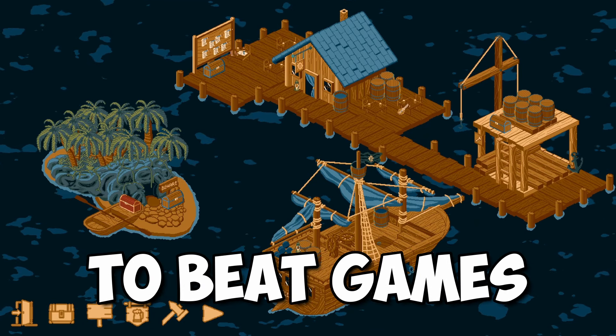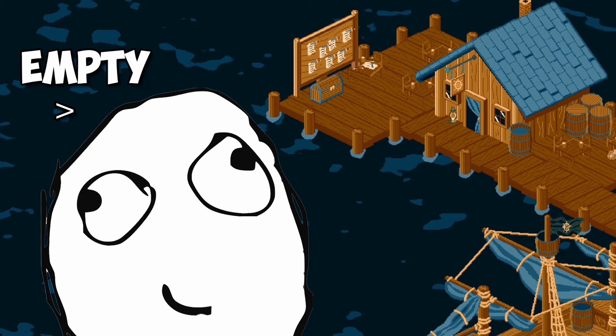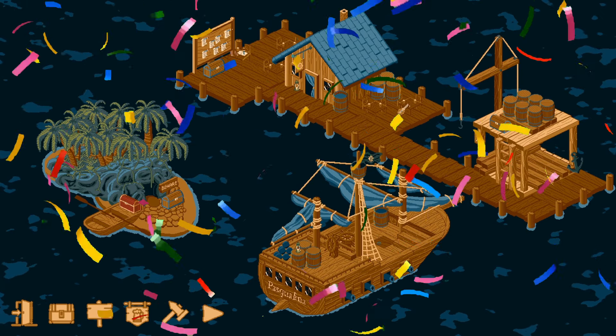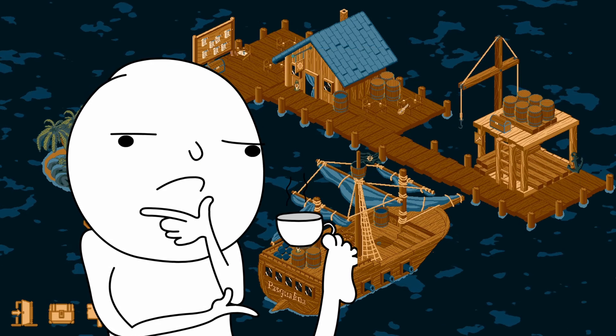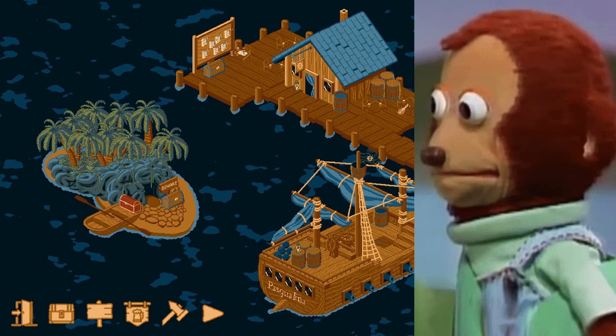If you know me, you know I like to beat games by doing the least possible work. And today that also includes making decisions. So I found a way to get someone else to make all of our decisions for us — that's where the random number generator comes in. We're going to make it choose all of our weapons and upgrades through the entire run and see what kind of chaos happens.